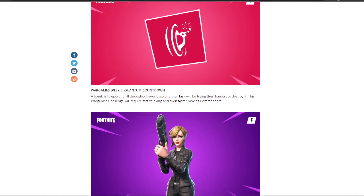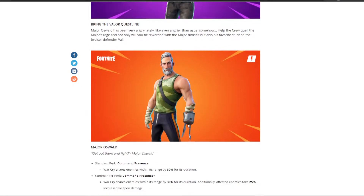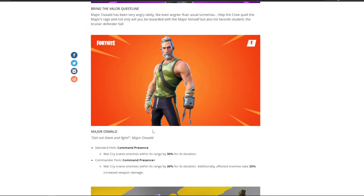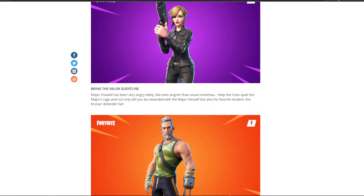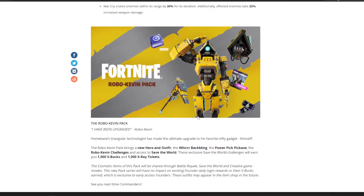War Games Week 6 challenges — you can have a look at those if you're interested. There's also the Valor questline, so now you can get that character. Then the Major Oswald questline is also here apparently. And that's about it. We still have the Robo Curvan pack, which comes with Save the World and 1,000 V-Bucks challenges.